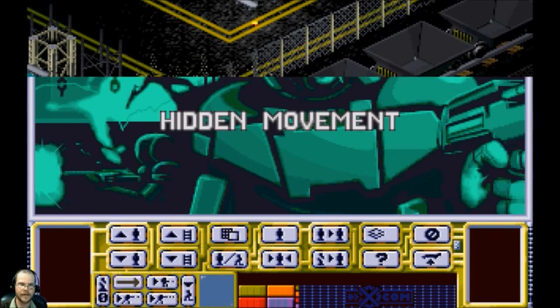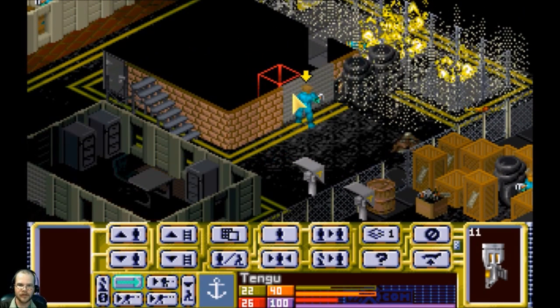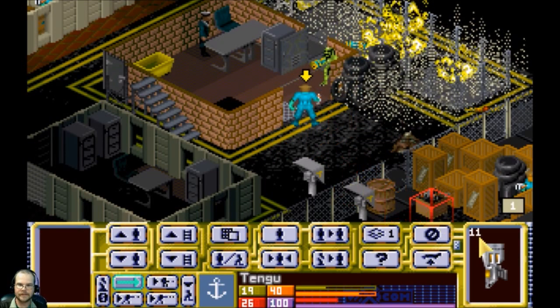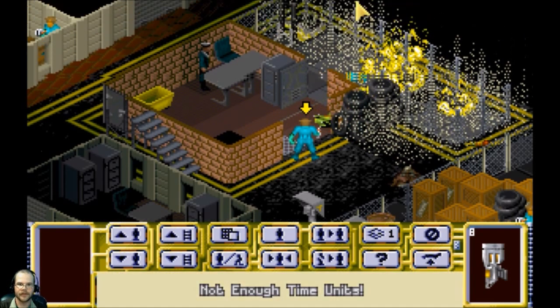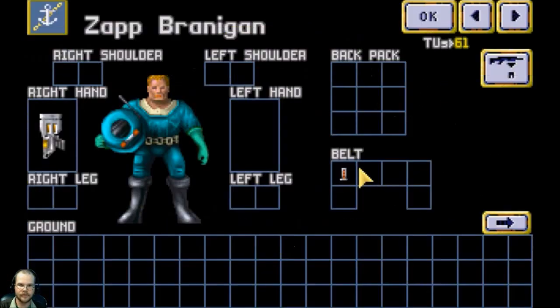He's in here — Tengu, this is your kill. There he is! The civilian is looking right at him. I thought you were gonna miss him! Brannigan is alive with no ammo — load up.